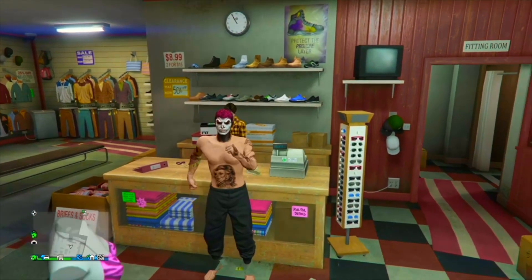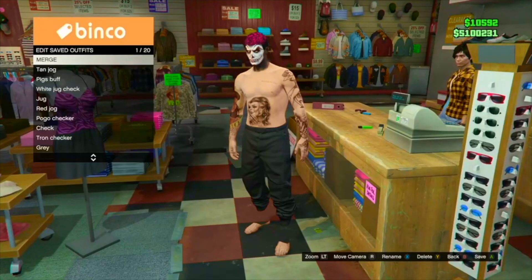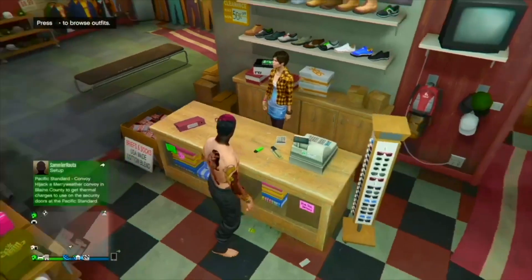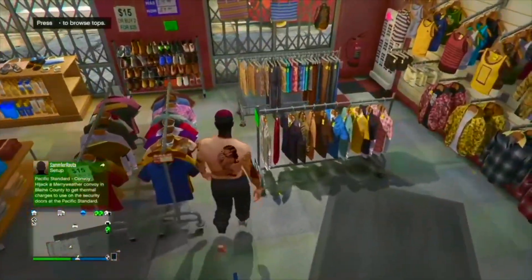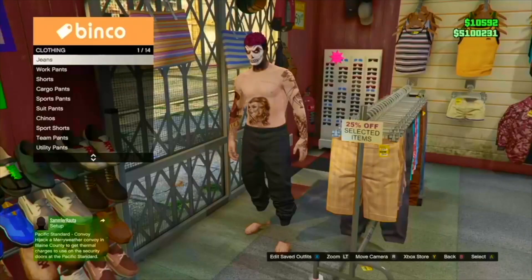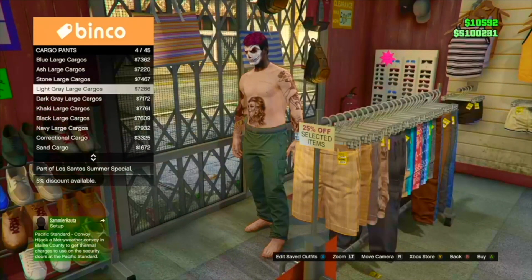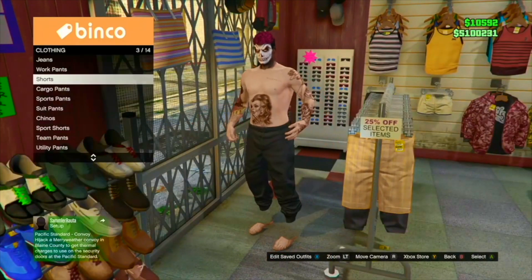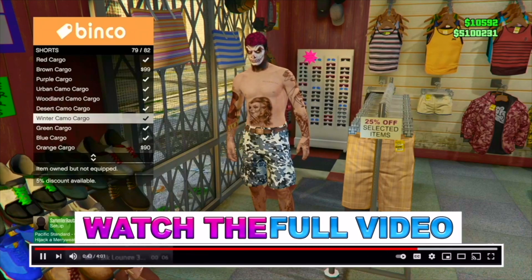Welcome back to a brand new video. Today I'm going to show you the easiest way to literally get joggers in any color that you want. I'll have a component list all down below — it's very easy. All you simply need is any color joggers to start with. Make sure you have it saved, then go over to the trouser section and then go to the shorts section, which is where you will actually get the components to turn your joggers to any color.